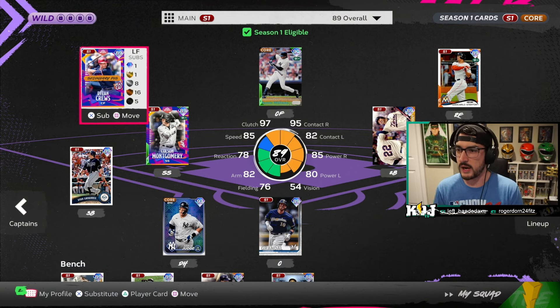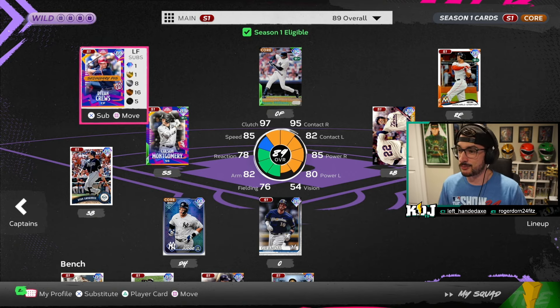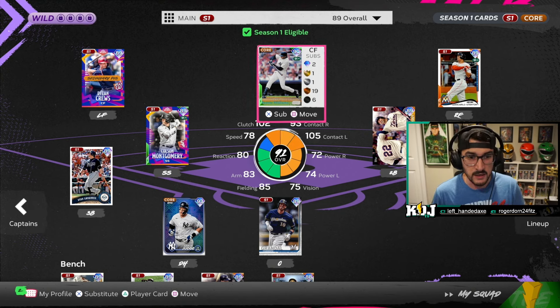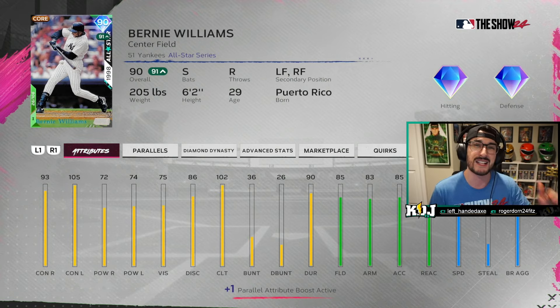We start first with a look at the squad. As you can see, I've got at least an 89 at every position. Right now team affinity is capped at 89 overall, so I've got a good team. I completed the Yankees live series collection — I'm a Yankee fan. This was completely no money put into the game. All I did was grind out enough stubs to purchase Aaron Judge, Garrett Cole, Juan Soto, and all the other Yankees. I did not pull any of those diamonds. By doing that I was able to collect and get Bernie Williams to play center field.